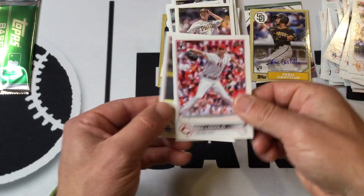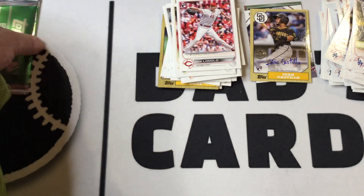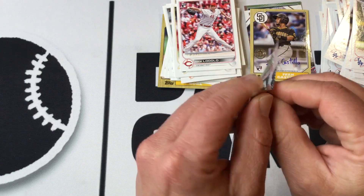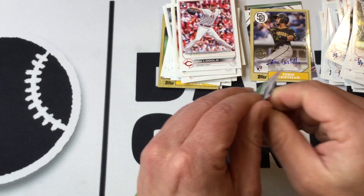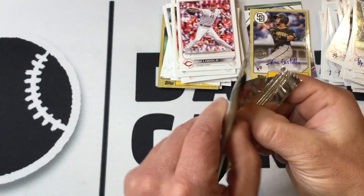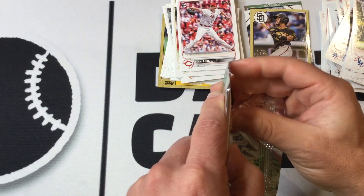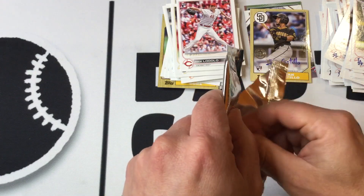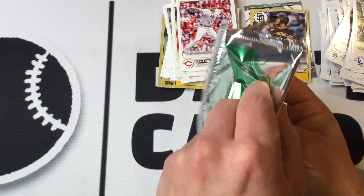Another Nick Lodolo rookie card — good to see. I think we hit on all the main rookies throughout the whole hobby box. We got the Ivan Castillo auto, a couple — I think it was like four numbered cards on our last video. Not a bad hobby box overall, nothing to complain about.